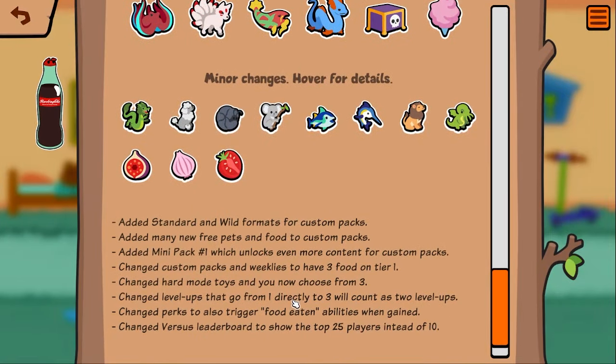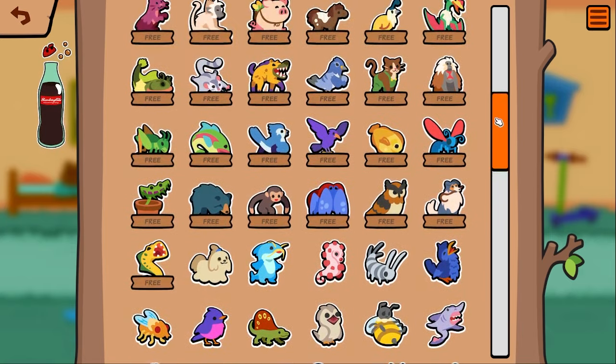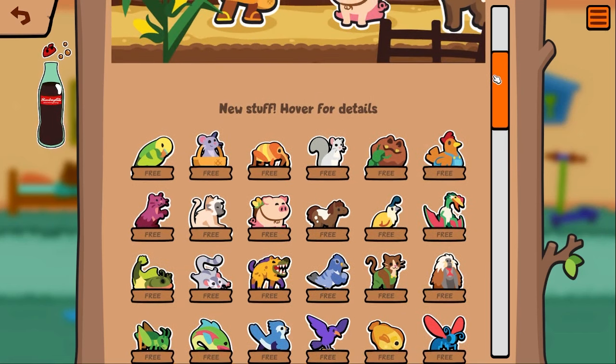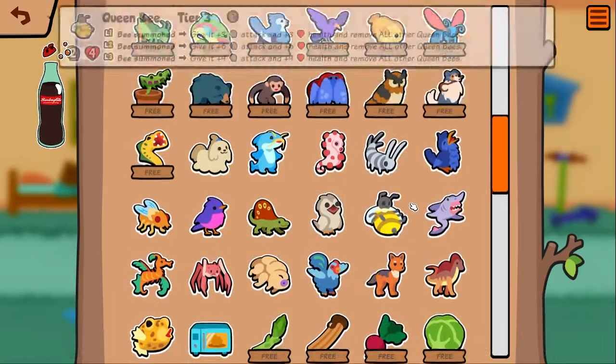Another change we should talk about — a little pseudo-buff to rabbit. They changed perks to also trigger food-eating abilities when gained. So when you pill in front of your ox and he gets a melon, if you have a rabbit on board he's getting the stats. When you buy a scorpion, it's getting stats from the rabbit. It's basically just a buff to rabbit — not even a pseudo buff, it's just a buff.